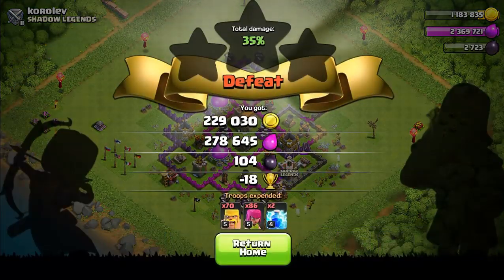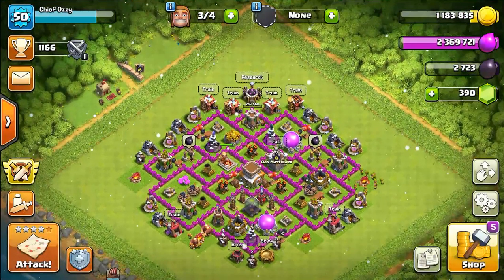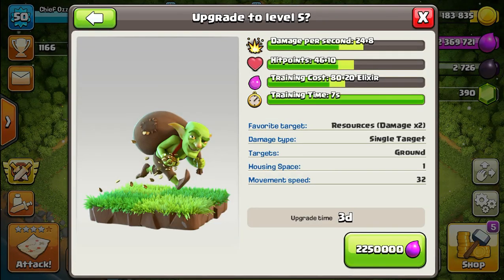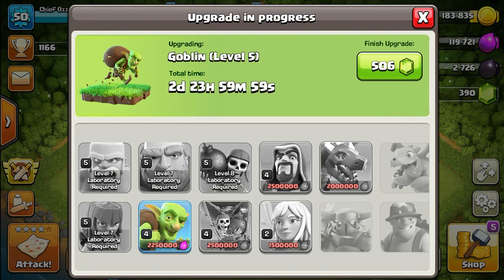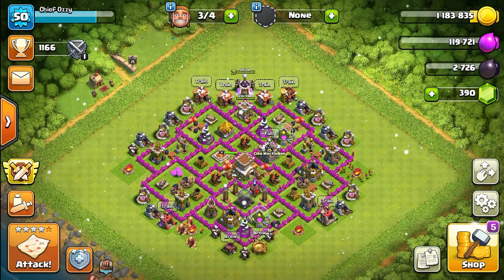We got 200,000 gold and 300,000 elixir. Let's go back to base and upgrade our goblins to level 5 — that'll give them a huge damage boost and will take three days, which is fine. Boom — our goblin upgrade is knocked out for this town hall level.